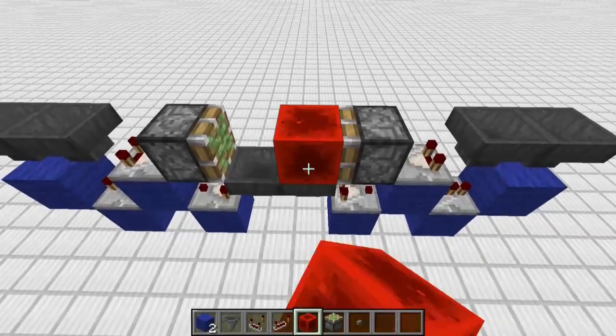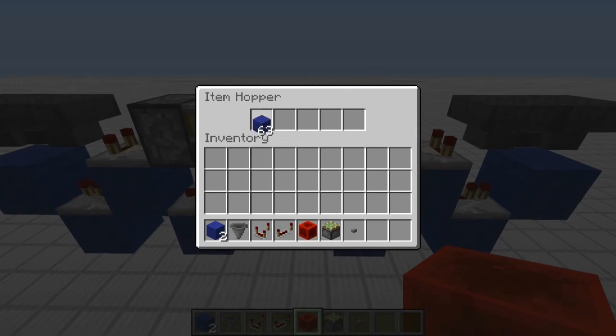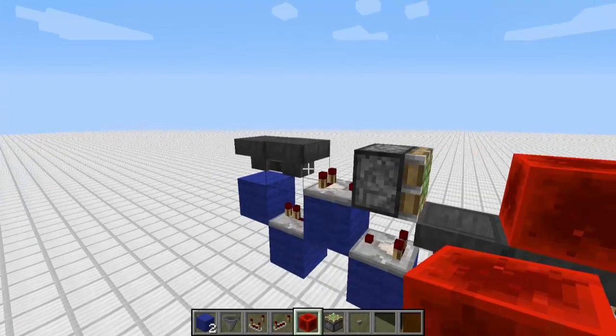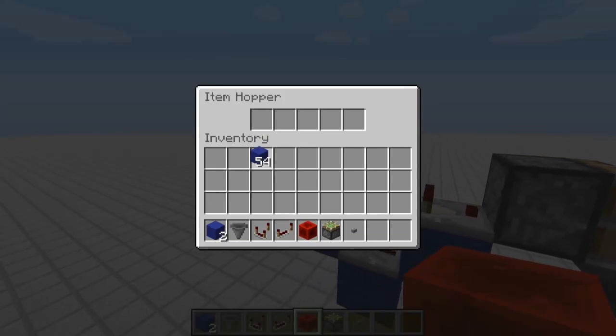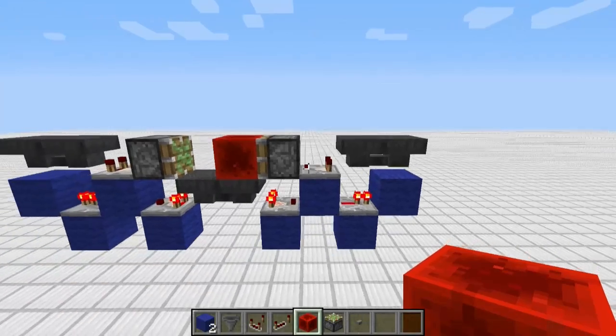To program it, just place a redstone block on top, and however many items you want the delay to be. Then place an item over here, and one item over here.